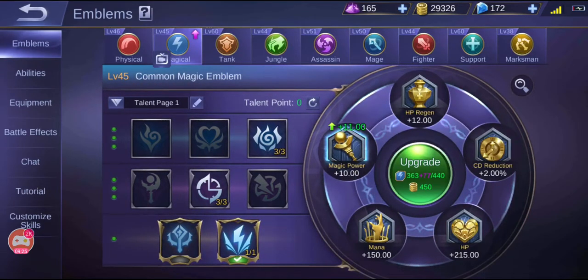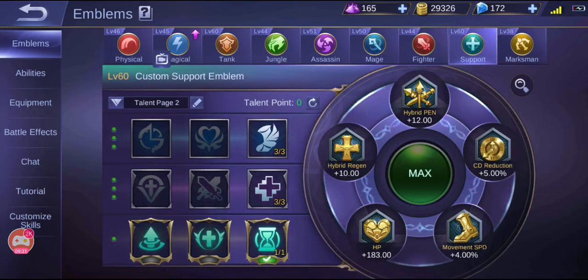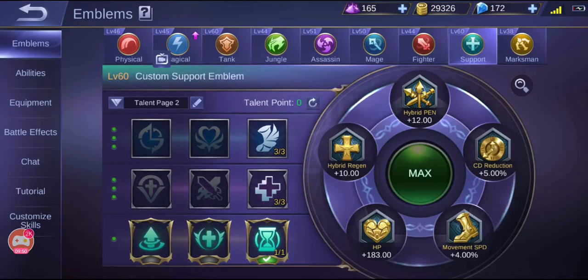For Grock's emblem, you can choose tank or support, but because of his first skill I prefer support. I want the slight movement speed increase so that while charging my first skill, even without a wall I can move close enough to hit enemies and slow them. Without this movement speed boost I might not be able to reach them when I'm not near the wall. I don't need more cooldown since I already have 35%, and the support emblem naturally comes with 5% cooldown, so my cooldown is already maxed.